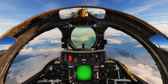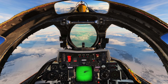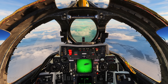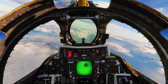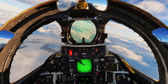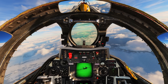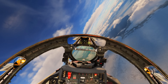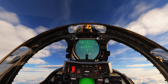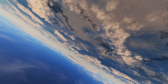All right, let's do one more round here. Looks like we have another flanker — yeah, that's another flanker. Okay, so we're doing two-circle again. Although — wait, what is this? That's a Chinese J-15. All right, we're headed into the vertical here.